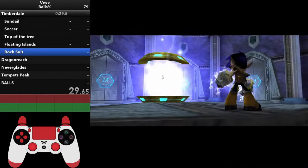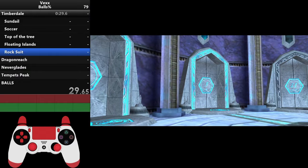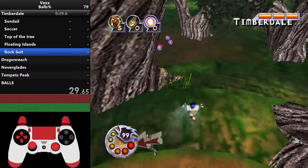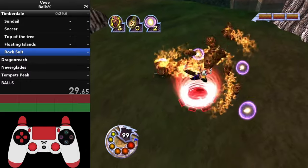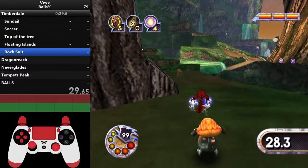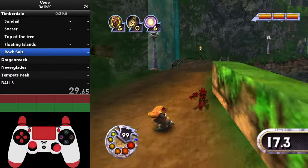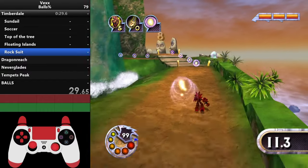Next up is rock suit. We have the rock charm because that's what we got in the very beginning — it was the first thing we did when we got control of Vex. It's a good idea to refill your rage bar whenever you can. For rock suit just run straight along the path — there's nothing really special about the routing. Run basically straight to the heart and you'll be good. Be careful not to fall in the water.